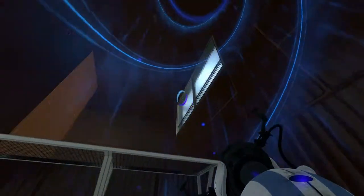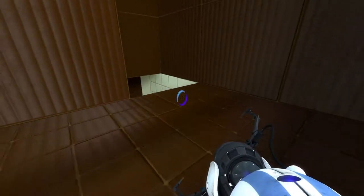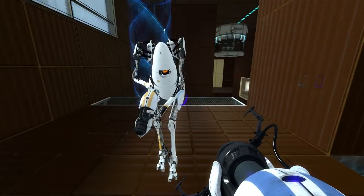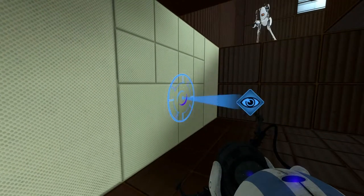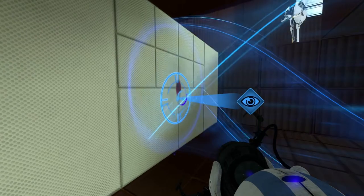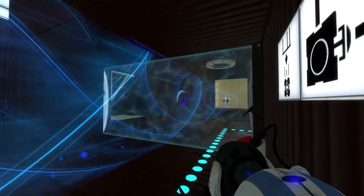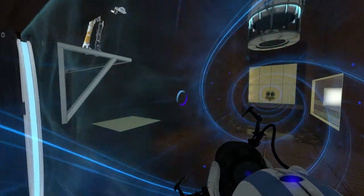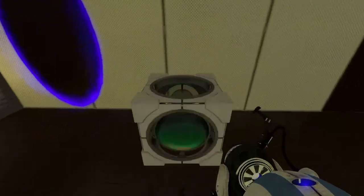And then you place your other— Yep. It's too crowded. The character models are incredibly high-res. It's awesome. Models and texture. And then you place your other portal here. The red one? Need a portal, right? Yeah, the red one. There we go. Back to where we were ten minutes ago. Whoa, almost went in the water.